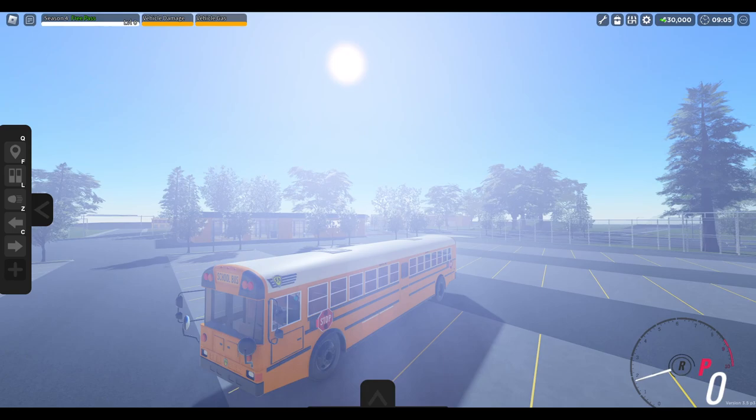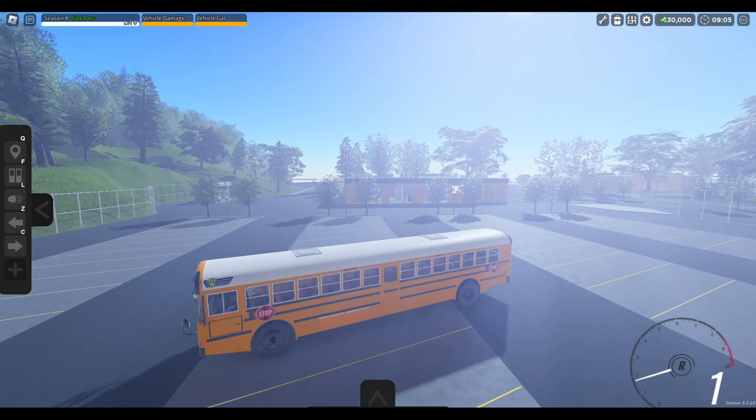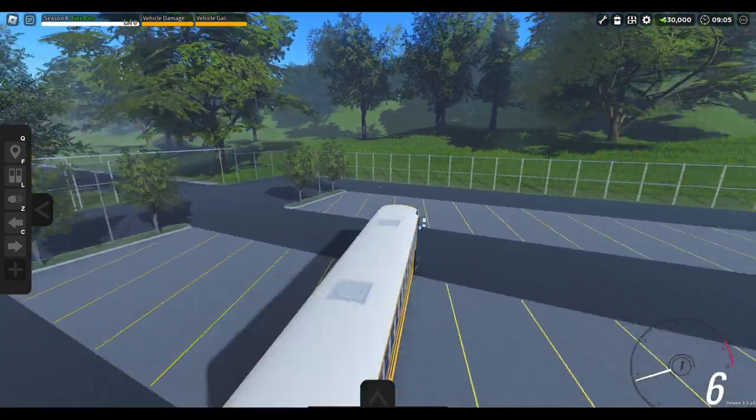We're going to go ahead and do a little route in this. Or maybe we won't. Should we? No, let's go look at the bus rims — the rim colors.